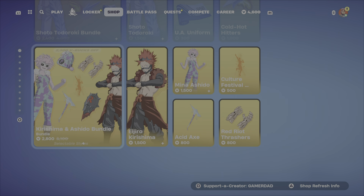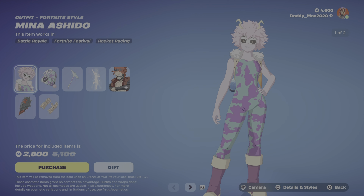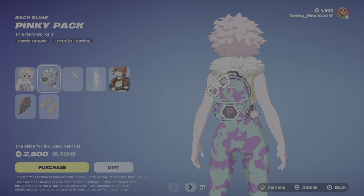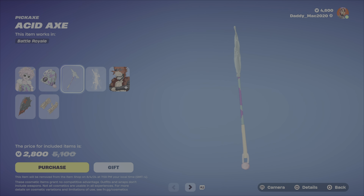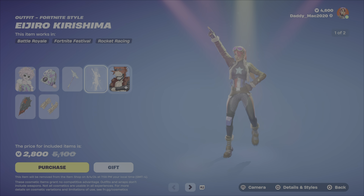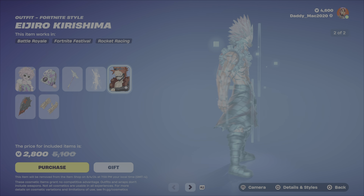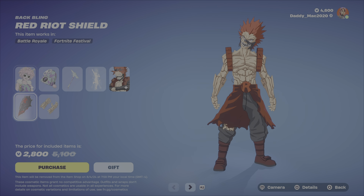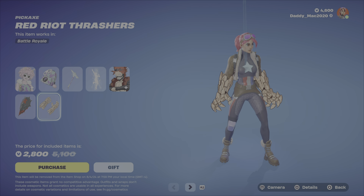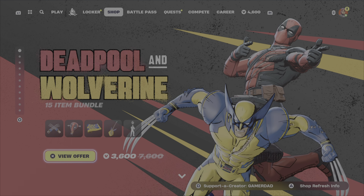Then we have the Kirishima and Ashido Bundle at $2,800 V-Bucks. It includes the Mina Ashido Outfit, which has two different styles, the Pinkie Pack Backbling, the Acid Axe Pickaxe, and the Culture Festival Dance Emote. Then you have the Eijiro Kirishima Outfit with two styles. You also get the Red Riot Shield Backbling and the Red Riot Thrasher's Pickaxe. $2,800 V-Bucks for the bundle, otherwise you get any of that gear on their own.